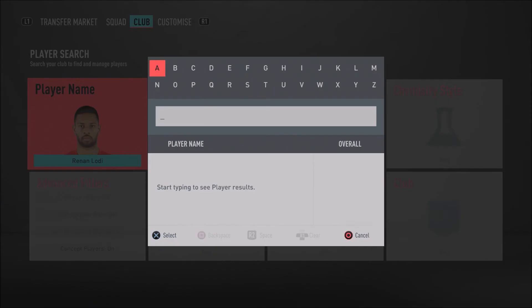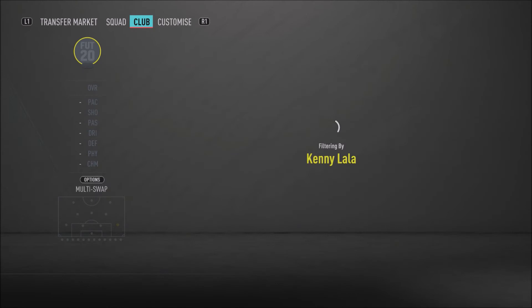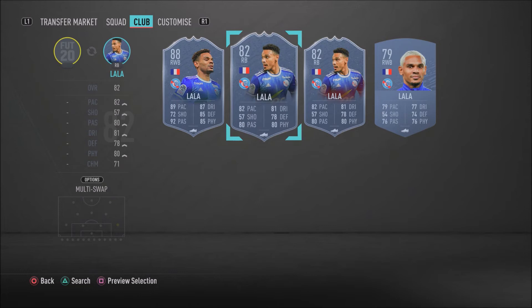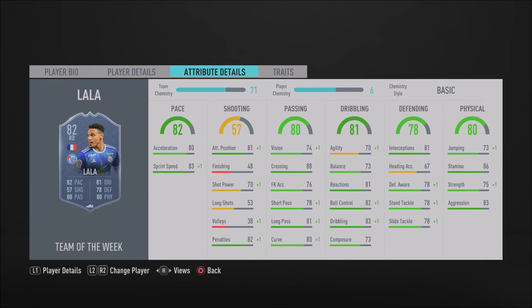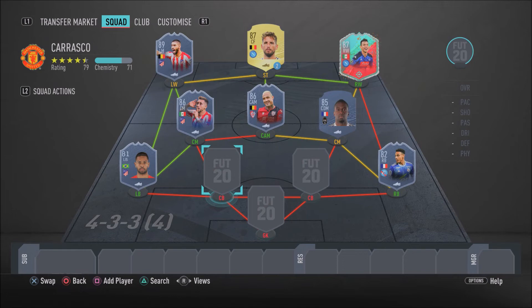Moving on to the right back spot, we have Kenny Lala. It's not the 77-rated card — it is that 82-rated in-form. Some of you watching may have his moments card, so you can use that. But this in-form card is still very very good. He outperforms his stats and that's what I would say. Maybe get a catalyst or shadow chemistry style to boost the pace a little bit. He's got 83 sprint speed, 80 acceleration, 78 slide tackle, 70 standing tackle, and 78 defensive awareness. He really is overpowered in-game.